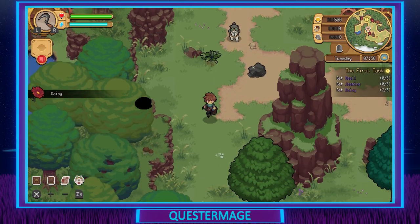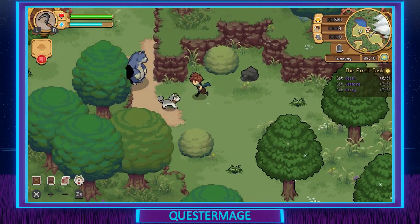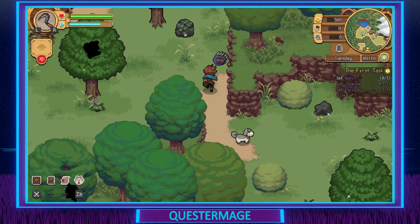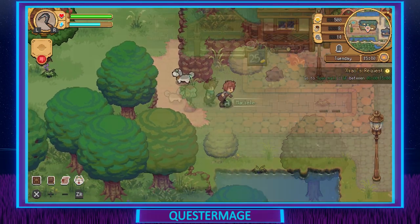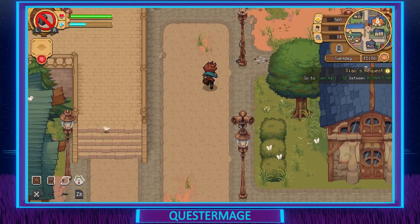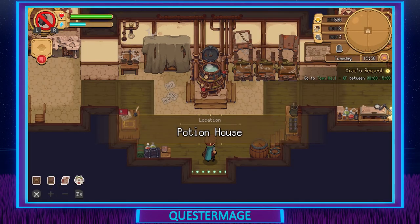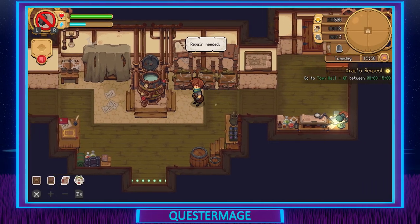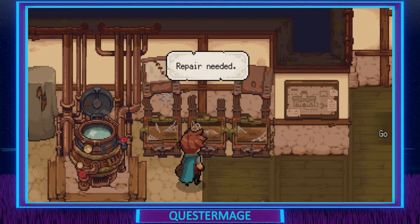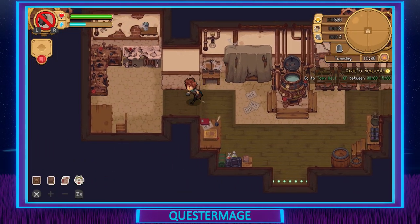Version 1.12 added a Japanese language, which is great, and more bug fixes. Version 1.13 fixed some animations for some characters, added a serum unlock notification, and more bug fixes. Next, version 1.2 added a brand new object — the grow box — which allows you to grow your own materials as opposed to going out and foraging for them. It also added a ranger post tutorial and event, and some more bug fixes.